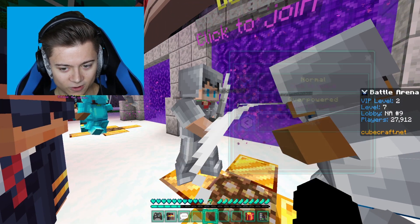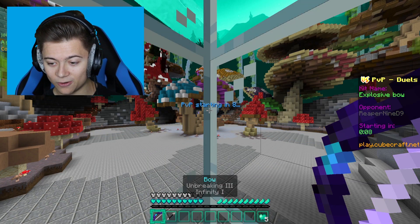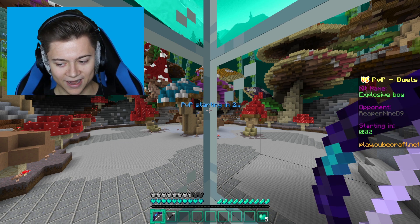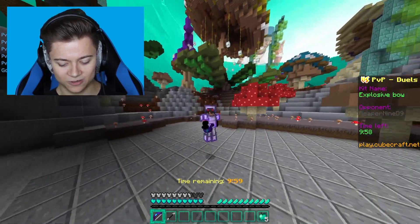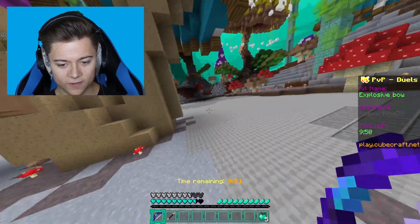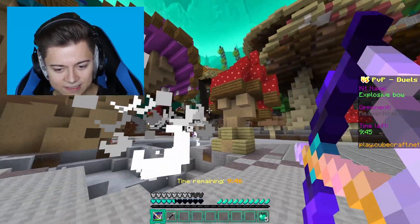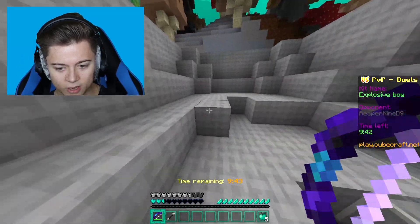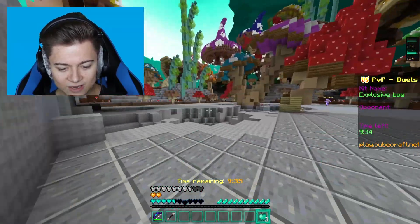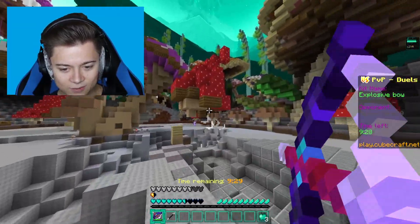Let's press 1v1 overpowered for one last game. This one is with the bow — we're getting random kits I'm just not good at, but I guess it's good practice. Quick tip — you want to save your gold... wait, this is not what I thought it was. I was about to give you guys tips with bows, but this is like a TNT explosion bow — this is not a normal bow. We're just exploding everything — we'll see what happens.